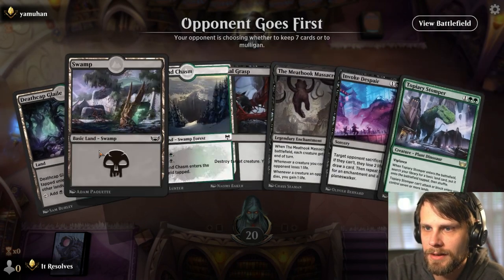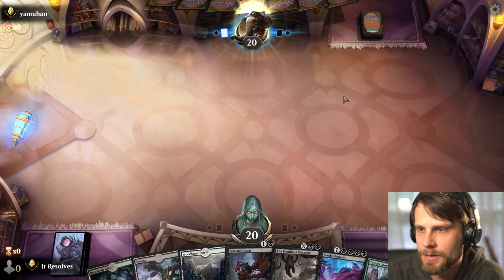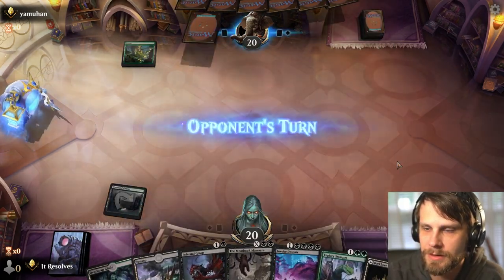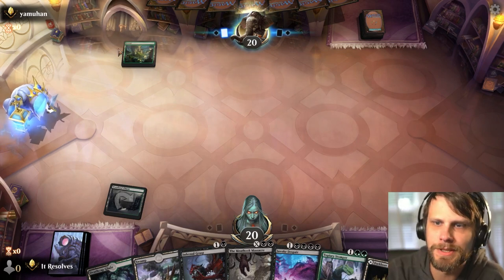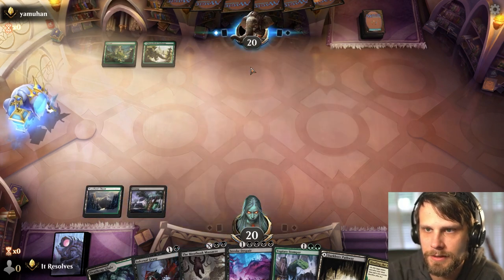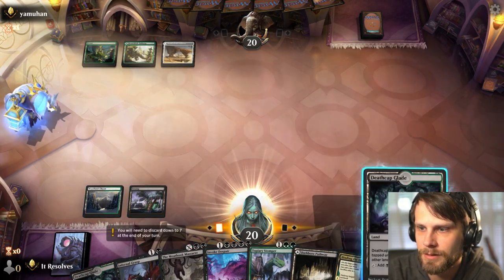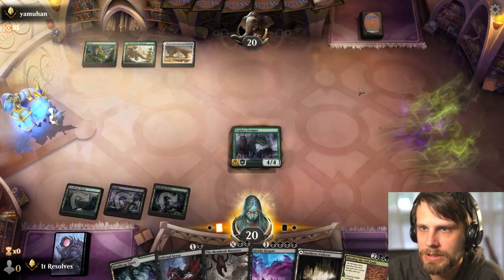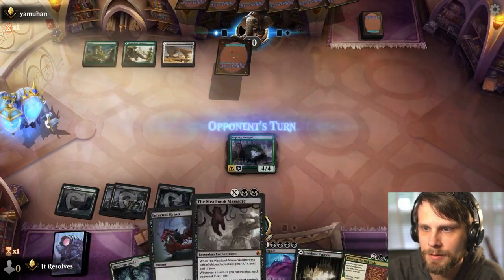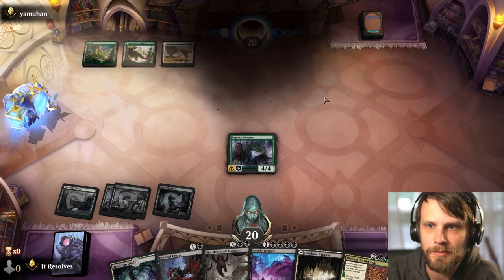This hand is a pretty easy keep — we've got Infernal Grasp for turn two, Stomper for turn three which is really nice, and Meat Hook Massacre can come down whenever we choose. This is pretty solid. Curious to see what the opponent is up to. Green-white looks to be their play — might just be Naya Runes again, which is a little unfortunate, but we should be able to handle it. Let's go ahead and grab an extra land and get our black sources.